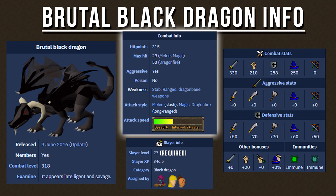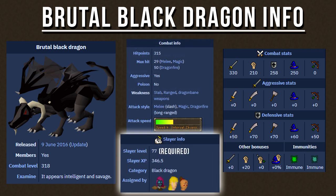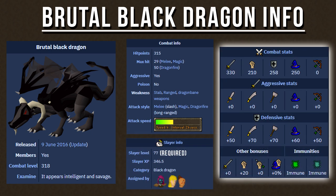Furthermore, these monsters are aggressive, they are not poisonous, and in order to do damage to these monsters, you must have level 77 slayer in order to kill them. Looking at their stats, these monsters are very strong, and the only way to kill them is using range, which I'll cover later in my armor section of this guide.